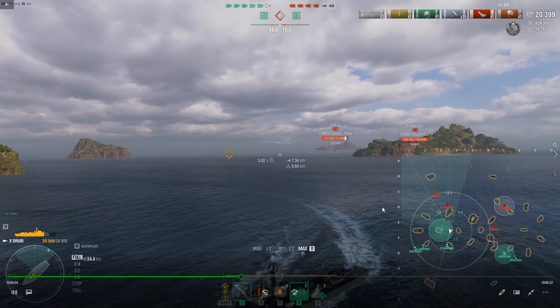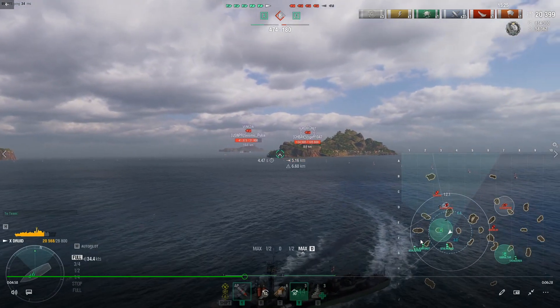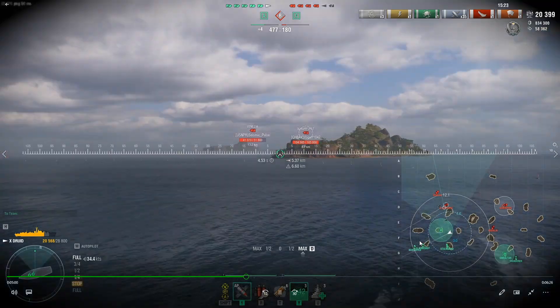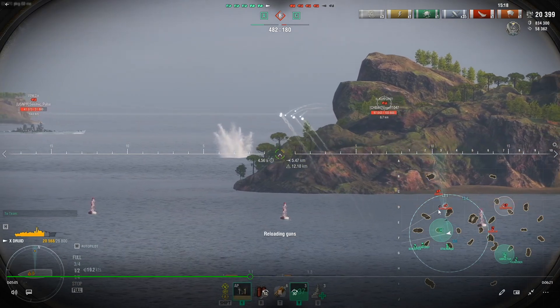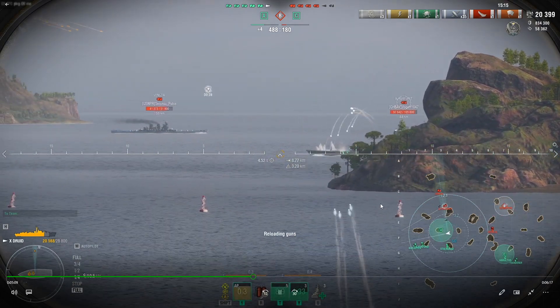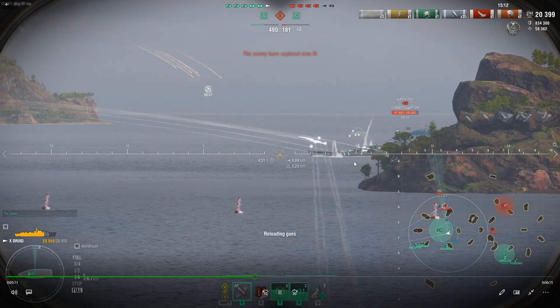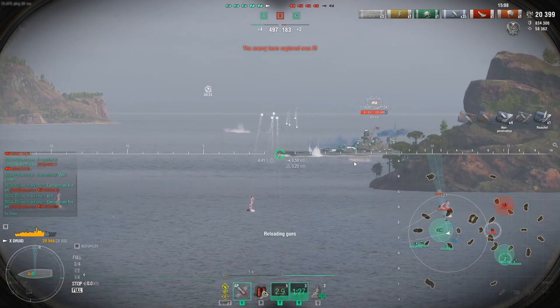We've got my two battleships starting to push the flank, and these guys are going to be in a crossfire between my battleships, the Stalingrad, and myself. This is an AP-based ship, so positioning-wise I like to take my Druid and park it in a crossfire position — my battleships are shooting this way, I'm shooting this way. They're either going to take big damage from my battleships or constant DPM damage from me.